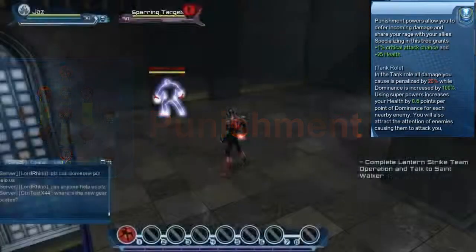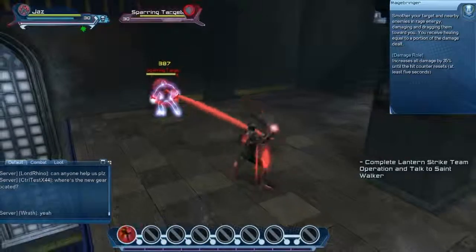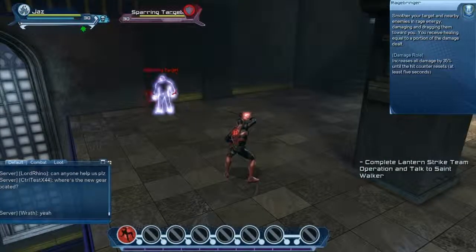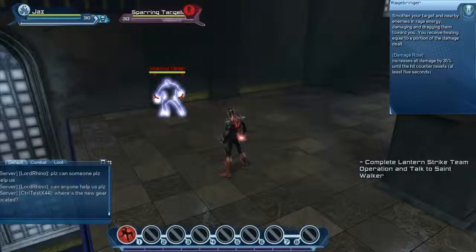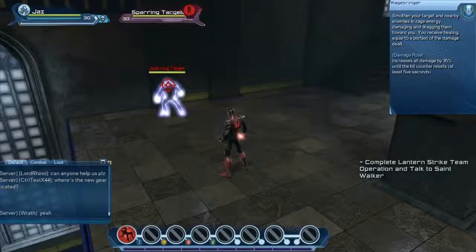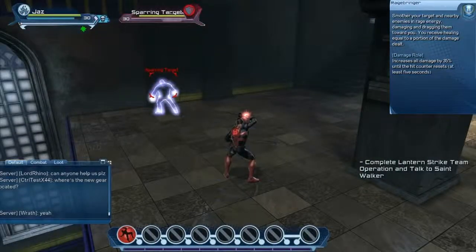The first skill on the Punishment tree is called Rage Ringer, where you send out a rage energy that acts as a pull, dragging the enemy towards you. You receive healing equal to the portion of damage dealt. Rage Ringer is also a cone pull that affects nearby enemies as well.